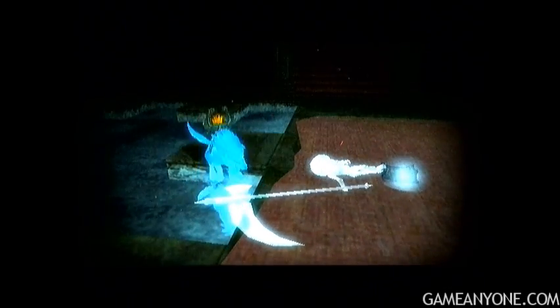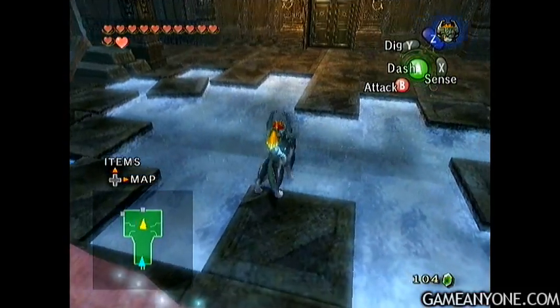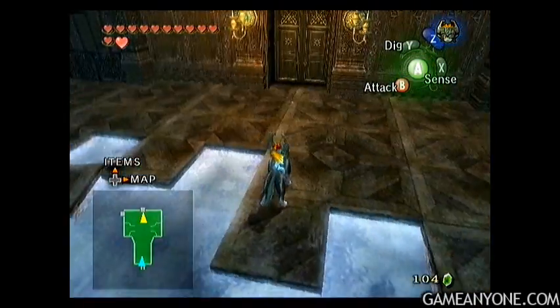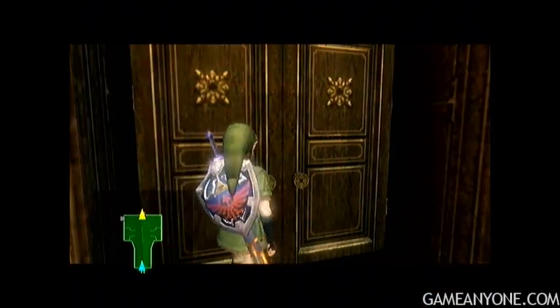There we go. So this place is basically like the snow dungeon — there's snow and ice everywhere, it gets to be a little annoying. A bunch of Chu enemies will pop down out of here. They don't really pose much of a threat, though, because they're not that aggressive or anything. So let's go through this door on the north now.